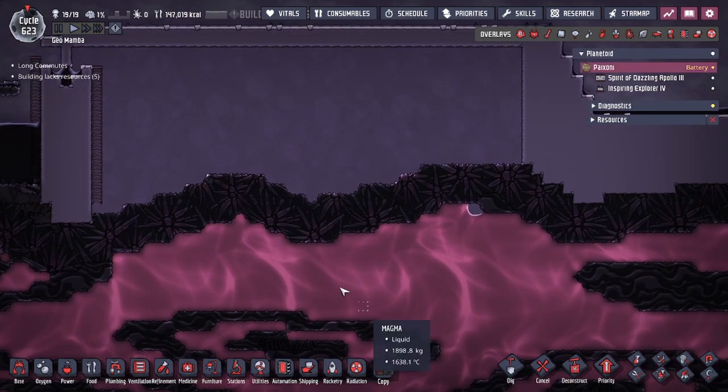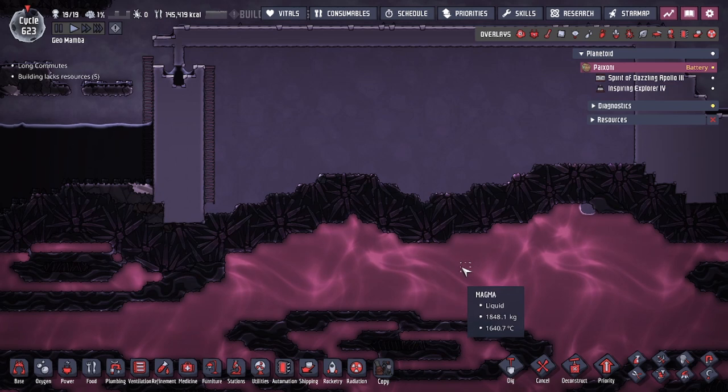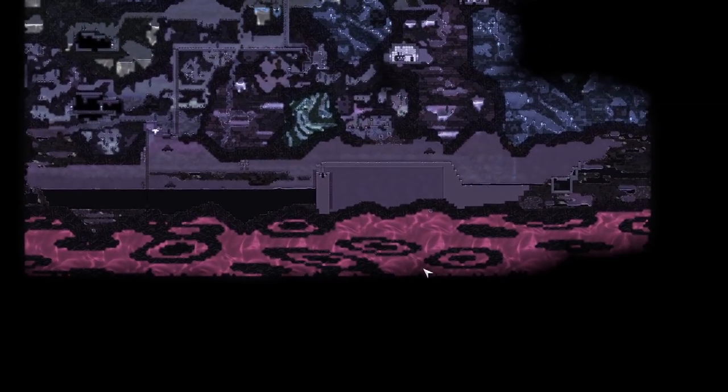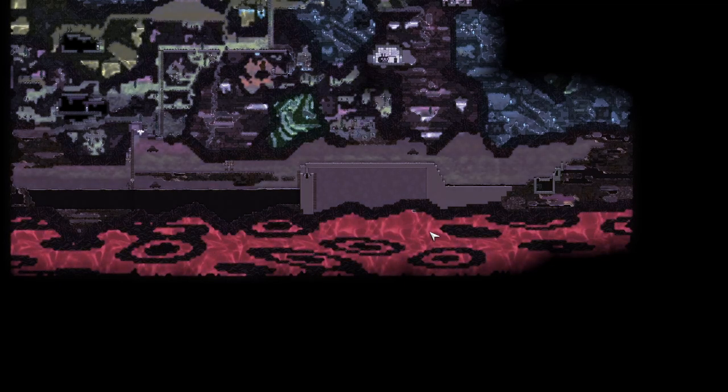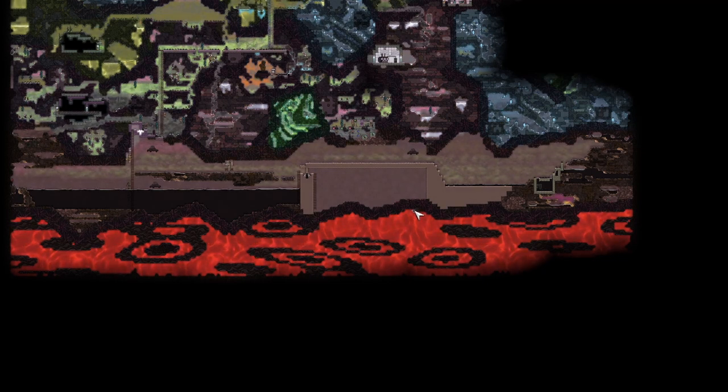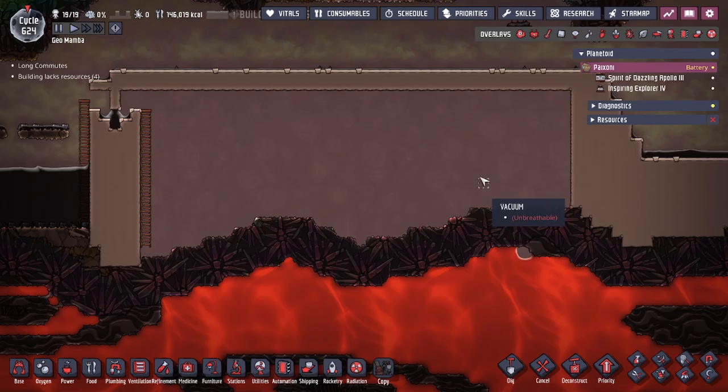To get things started with the magma core, one of the things I recommend looking at first is your magma core. Try to dig as close as you can without cracking into the abyssalite, hope that you don't have any natural openings, and then look at the size of your magma pools. Typically what you're looking for is a large pool of magma with the least amount of obsidian and, if possible, touching other pools of magma. We chose this location where the vacuum is going to be — that's where our heat sink is going to touch the magma.